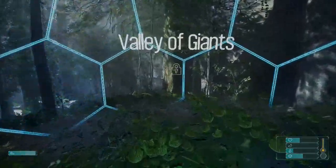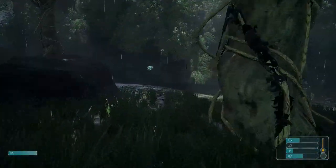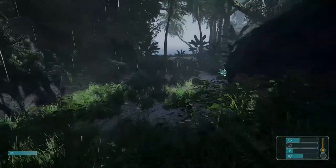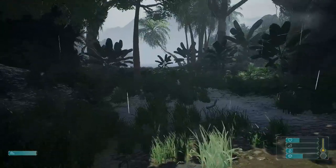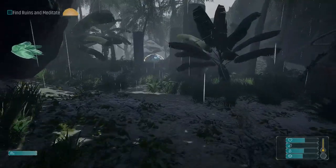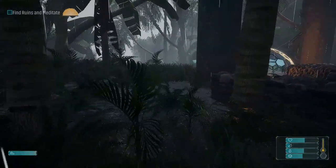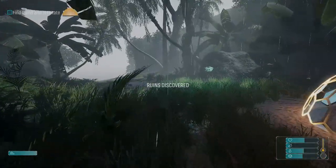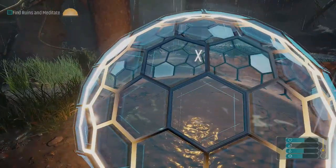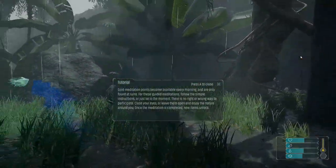You will come across the entranceways to the other biomes, but remember you need to activate three of the ruins in each biome to basically complete the game. I'm pretty sure you have to activate the first three ruin waypoints before you can activate the next area, like the Valley of the Giants. The meditation areas look a little different from the regular ones — they've got a gold hue around them — so activate those and you'll be able to progress and unlock new crafting abilities and recipes.